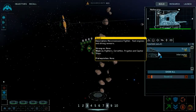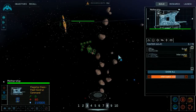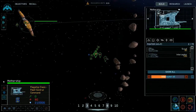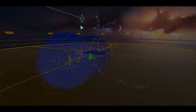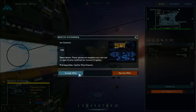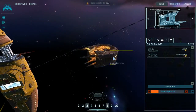No no, not scouts — interceptors! Construction underway. Interceptor complete. I'm going to set a rally point right here. Interceptor complete. Here come the Bantusi — okay, yes, well done. Accept the Bantusi offer of ion cannons.